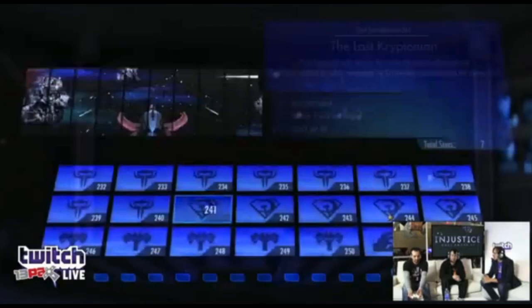First off, we have somewhat of a confirmation that Ares is at least in the game. While the PAX East stream was going on, they were going through the Star Labs missions and had just finished one. On the screen we can see, from what looks like 232 to 240, just an odd logo that very much resembles Ares' helmet — which we got a glimpse at in the Avatar item as well as in comic Chapter 9. So it seems to be a confirmation that Ares is in, similar to the Killer Frost one, except we did not get a picture for this one.